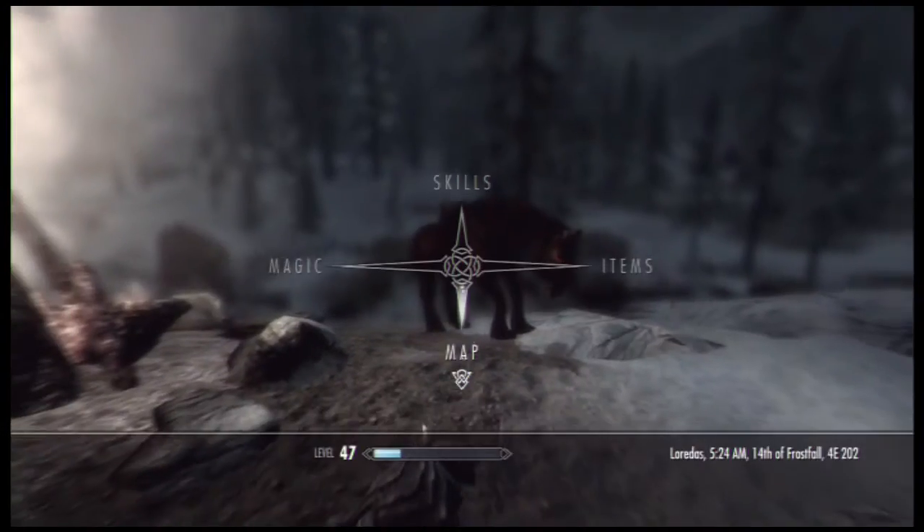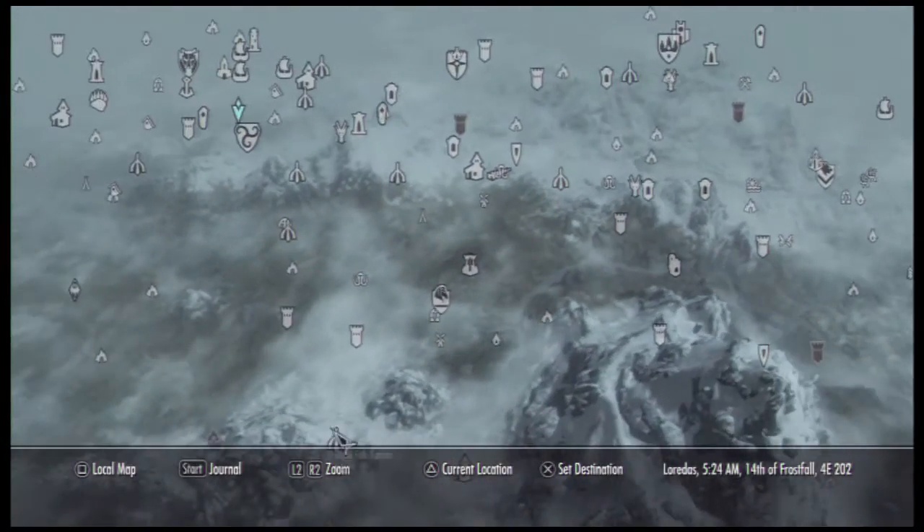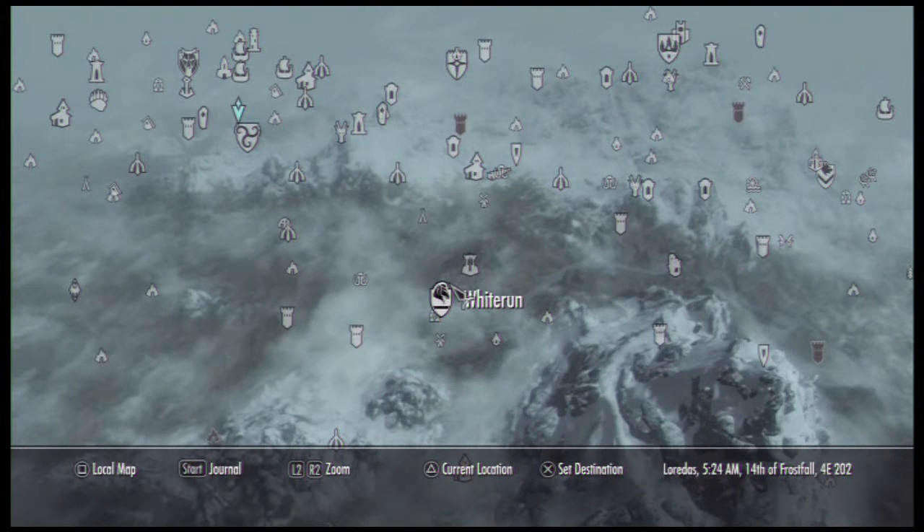What you want to do now is get some wheat. We'll just go to Whiterun and do the potion there — I'll buy the wheat in Whiterun.